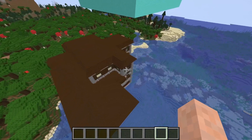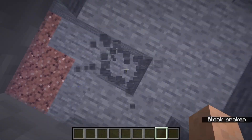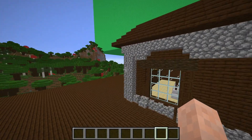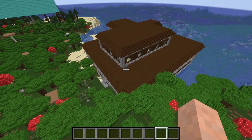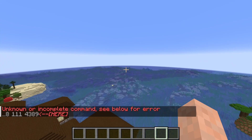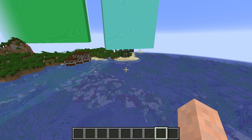Now let's try something else — using the clone command. We'll try to clone this beautiful woodland mansion to a different place. We'll go underwater and all the way down to select the entire structure, grab our first coordinate here, then move all the way to the other side of the woodland mansion and grab a second coordinate up there. That is definitely more than 32,000 blocks. Let's clone it right above the ocean somewhere, add our destination coordinates, and press enter.